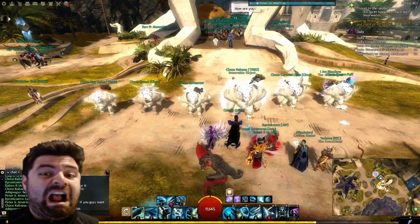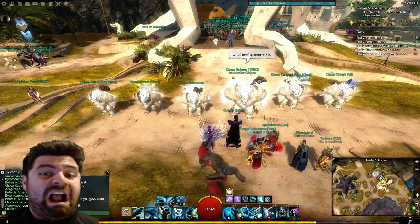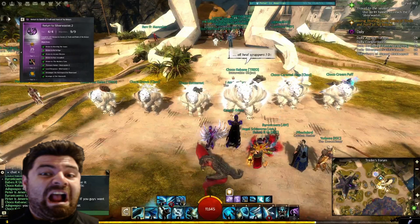Hey everybody, Pritch here, bringing you the fourth installment of achievements needed for your End of Dragons Legendary Precursor Voucher. Living World Season 2, Episodes 7 and 8: Return to the Seeds of Truth and Point of No Return.